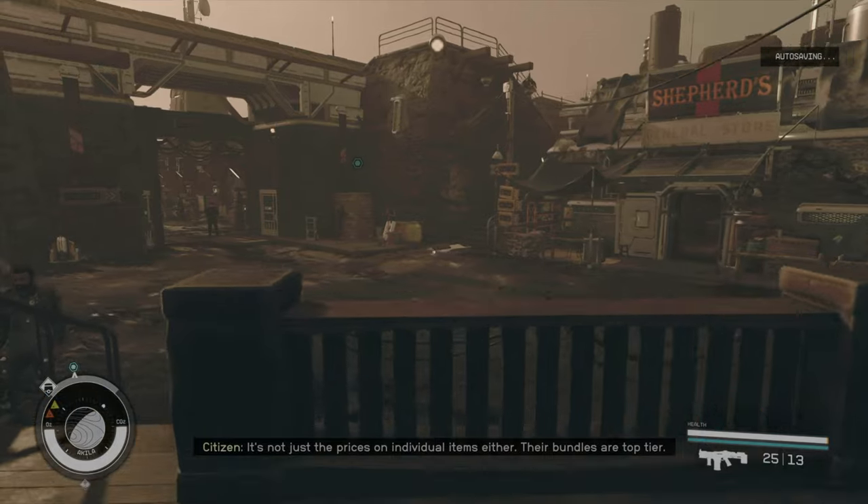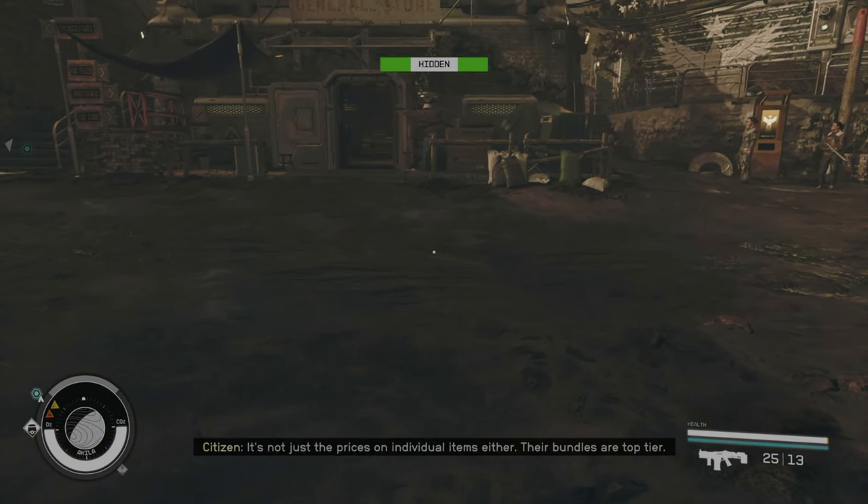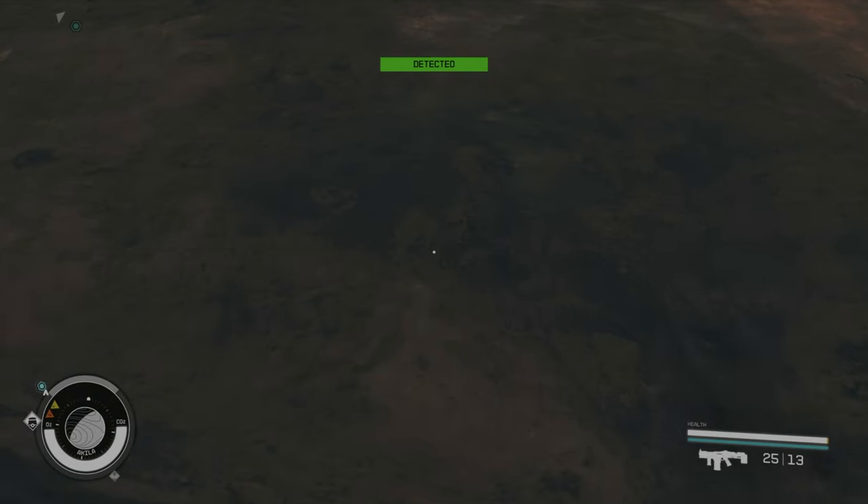The trick here is to crouch to this point in the mud until you see the whole inventory of Emerson Shepard. You can then take basically anything you want and profit.